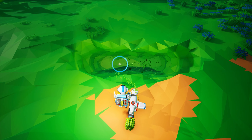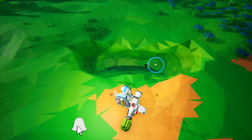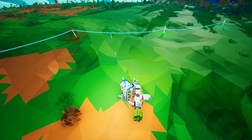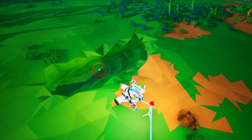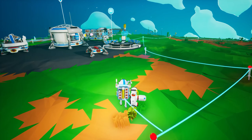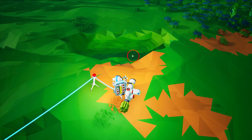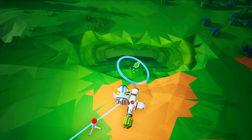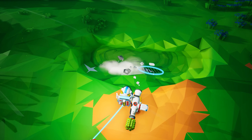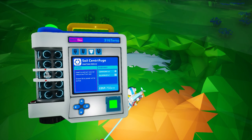Hey guys, I'm Lukamundo and welcome to Astroneer episode two. I'm looking forward to getting started today. We're going to continue pretty much where we left off with the base. We just got the smelter up and running but we don't have anything to smelt yet, so my job right now is to find some ore — some metal that we can smelt.